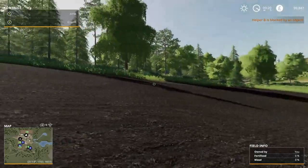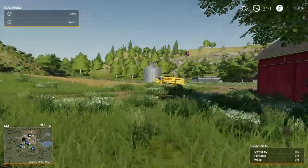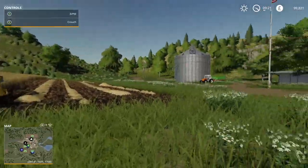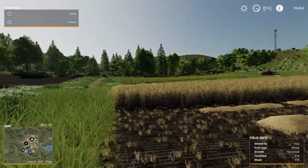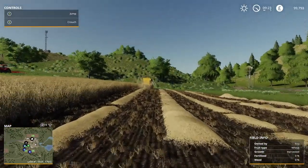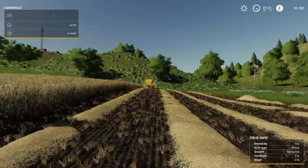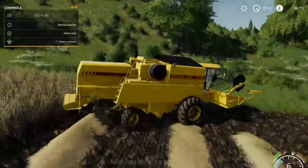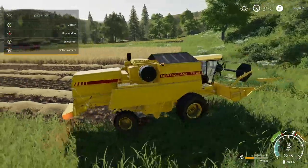Let's see what's going on with the rest of our fields. We've got this one being sowed, this one being cultivated, and this one being harvested — quite nicely. Our next step is going to be to empty that harvester. The tutorial seems to have ended, which is a bit abrupt, but let's double-check on the map. Yeah, I think we're just waiting a little bit.